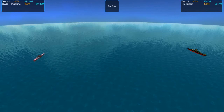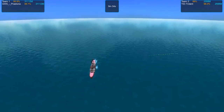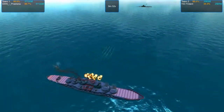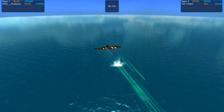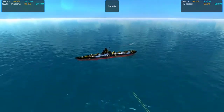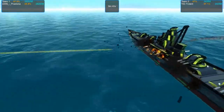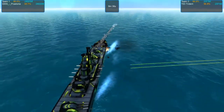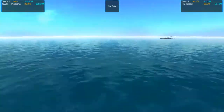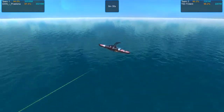All right, let's get this party started. There we go — our first salvos. Getting some pretty nasty shots on each other. It looks like most of Geo's shells are just kind of skipping off the water and going straight to the superstructure.